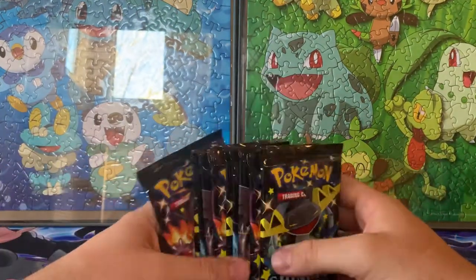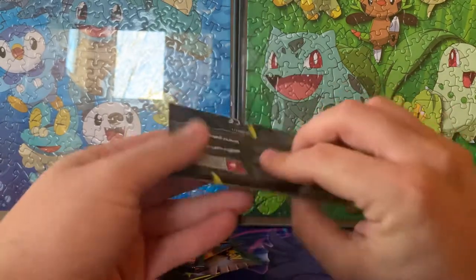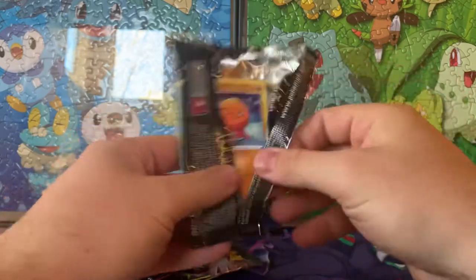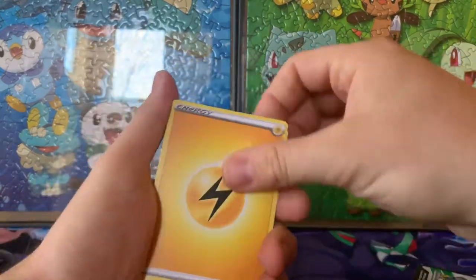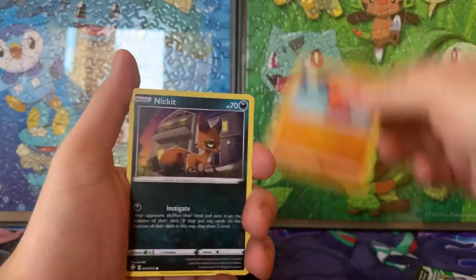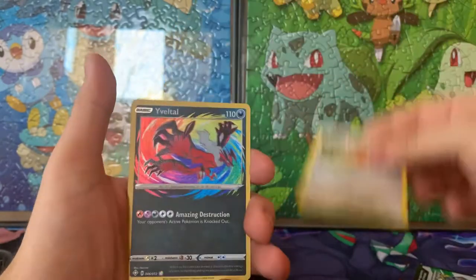I've had quite a bit of luck lately so hopefully that continues. We'll do a Dragapult pack first — I've heard great things about Dragapult; apparently all the fantastic Charizard V-MAXes have come out of that one. Cards: one, two, three, four — Luxio, Gym Trainer, Thwackey, Trapinch, Nickit, Gossifleur, Cacnea, Yanma.